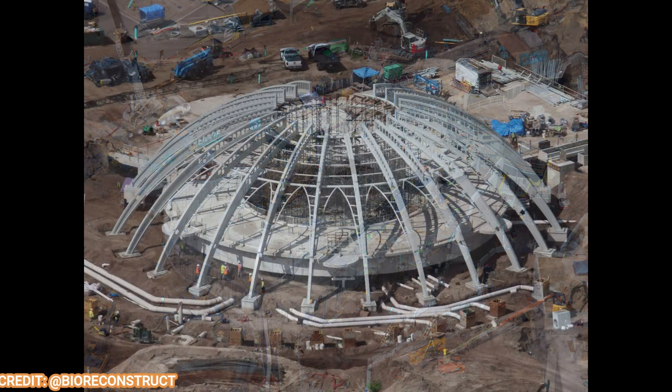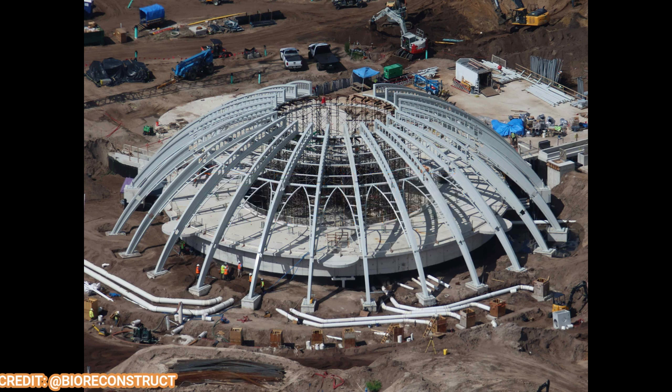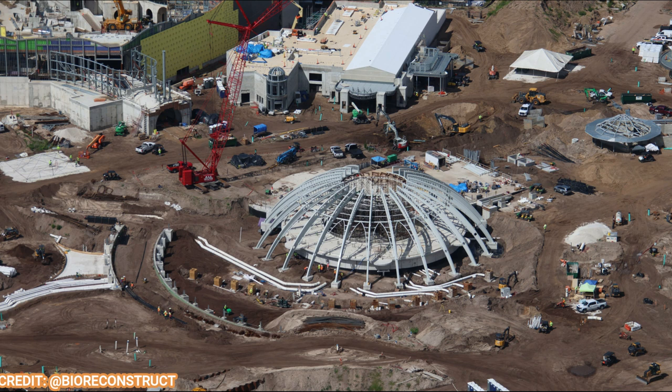Some key projects in the hub: Constellation Carousel almost has all the supports installed, along with lots of piping suggesting many fountains that could be shooting up water — potentially even synced with the ride music, which would be super cool. Here's more of an overview shot of Constellation Carousel, another family attraction. You can see just how big this area will be, filled with water. The rumored name for the hub area is Celestial Park.